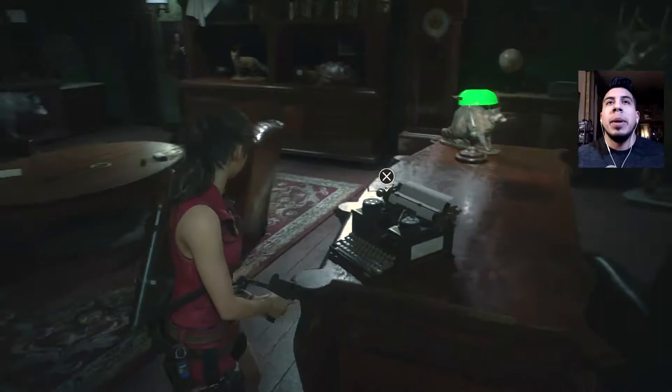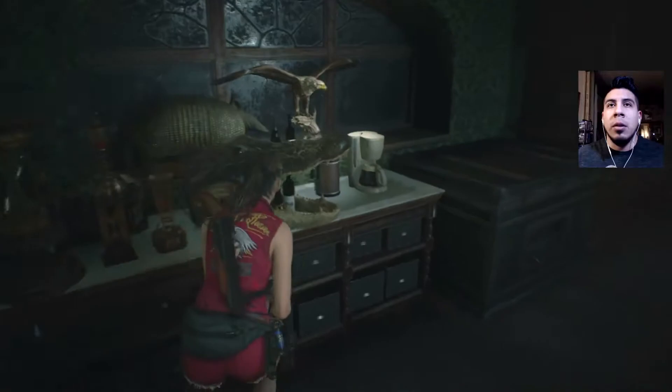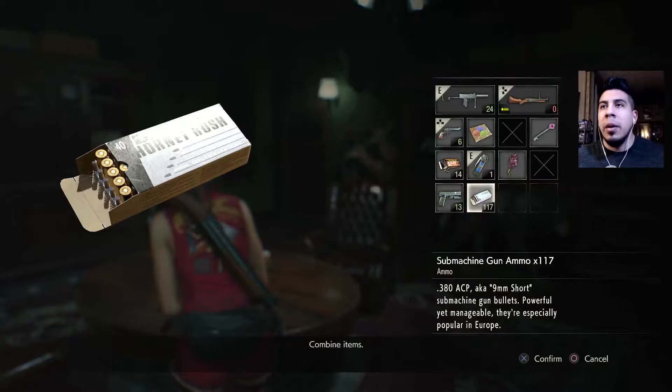Hey guys, welcome back to some more Resident Evil 2 the remake. We're here with Claire B — we're playing as Claire, part B, the second run of Leon's game. On the last episode, we met this little girl named Sherry, but unfortunately we lost her. The chief of police took her.